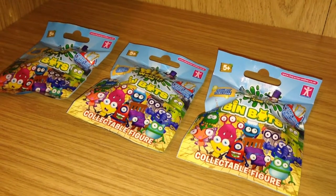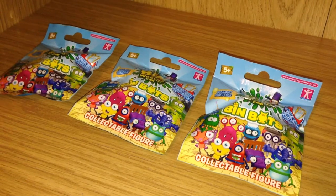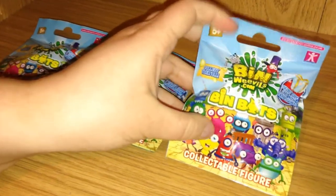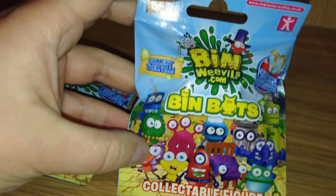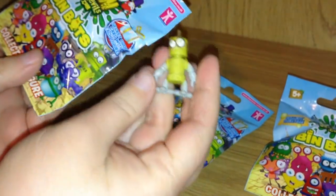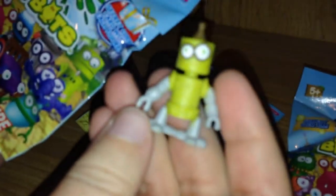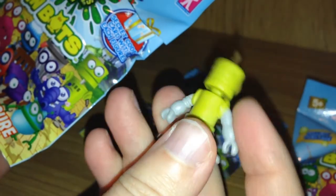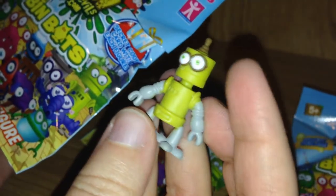Hey everybody and welcome to Blind Bag Mystery. Today we have Bin Weevils Bin Bots for you — three bags to open. They're made by Character and I'm interested in seeing who's inside, so let's open them up. Oh look, we have a little green robot with googly eyes and gray with wide propeller-like feet and grasping hands. He's very cute. Let's see what else is in his bag because I know there's more in here.